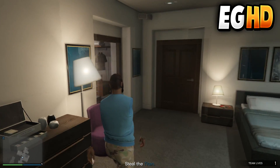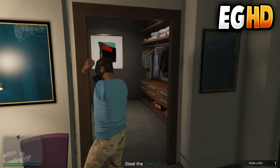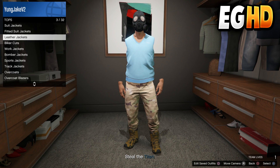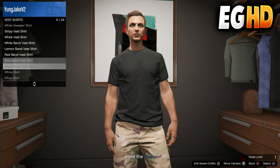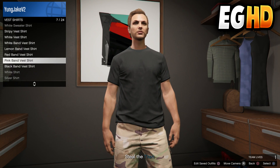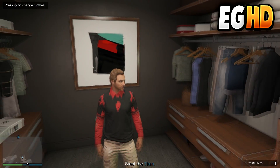You can keep the outfit like that, but I'll also show you the third version of this glitch. Go to vest shirts and apply the black band, red band, or any band shirt. For the video I'll click the red band shirt, and once you've done that you should see the easy working ripped t-shirt glitch. Now let's move on to the fourth glitch.